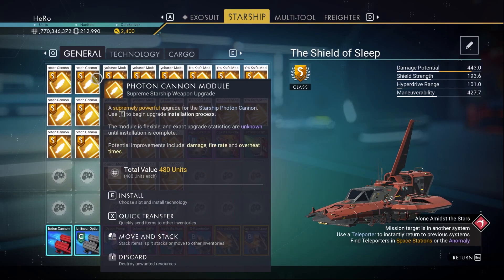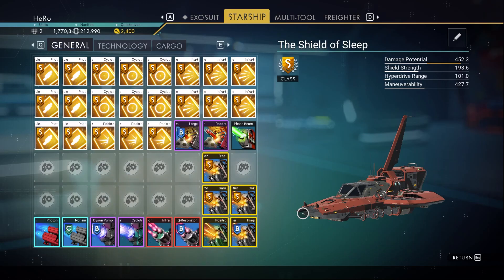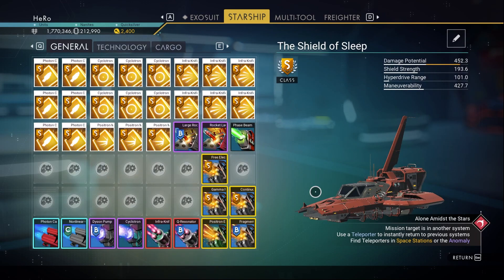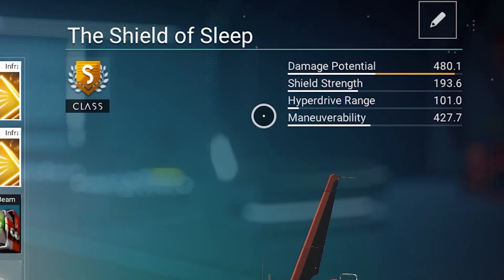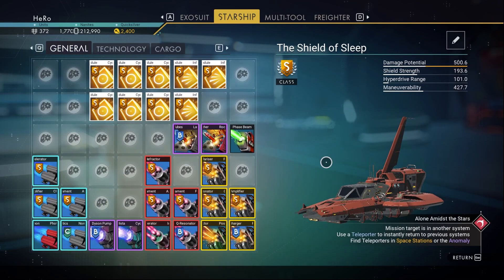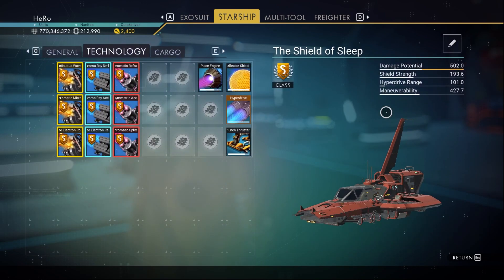After you have 6 upgrades from each weapon, install 3 Positron upgrades in the general slots and another 3 in the technology slots — damage increases to 468. Next, install 3 Photon Cannon upgrades — damage becomes 480 — then install another 3 in technology for 485. Then install 3 Infra Knife upgrades next to the base Infra Knife in general slots — damage is 500 — and 3 more in technology for 502.